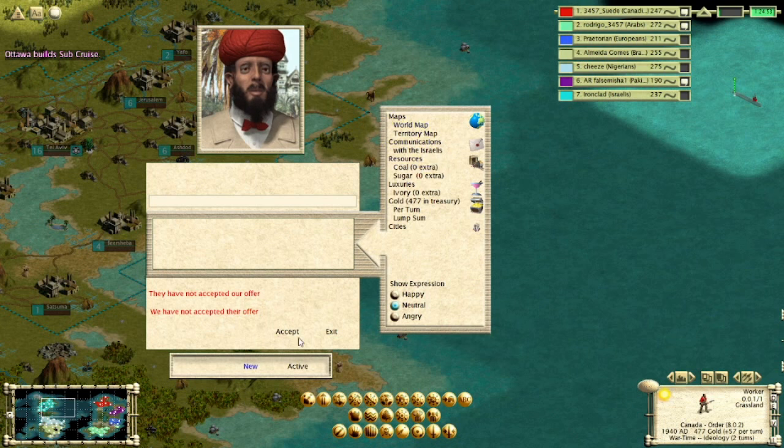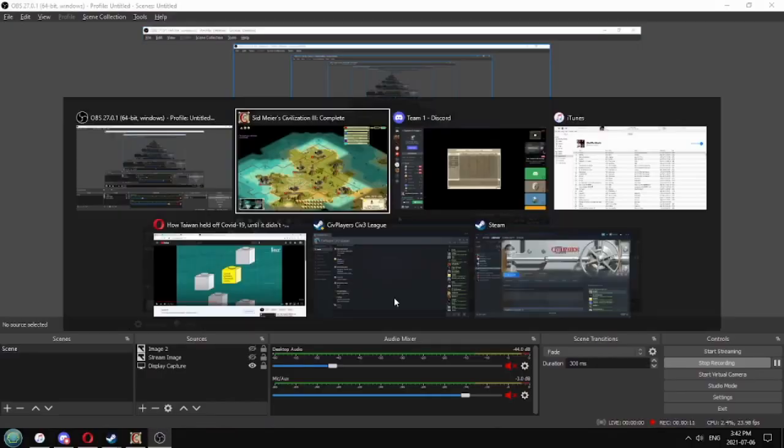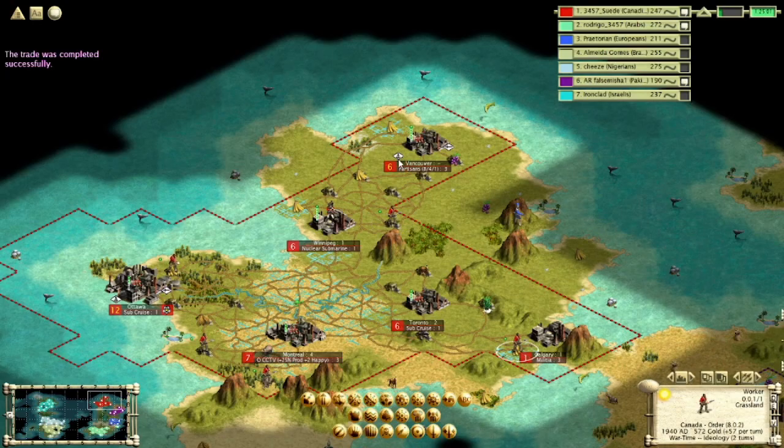Number 9 on our list is King Snipes with Cruise Missiles. While we're on the subject of Future Start, let's talk about Regicide. Regicide is the kill condition we use in Modern and Future. Lose your king, you die.